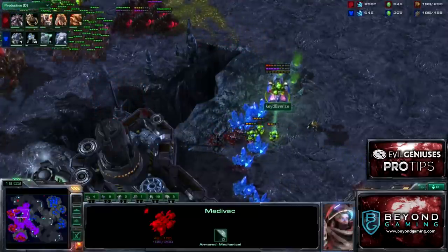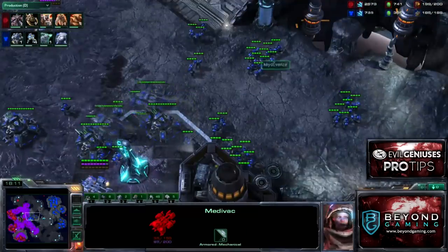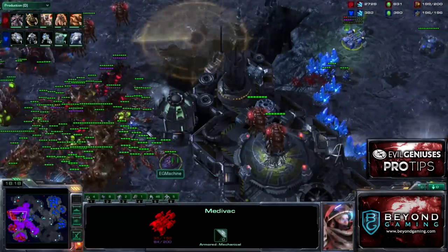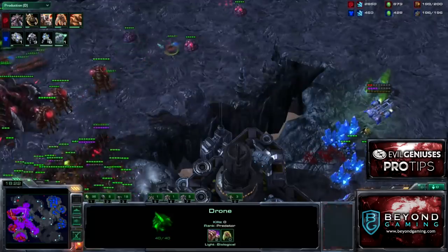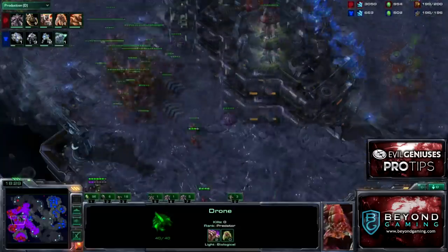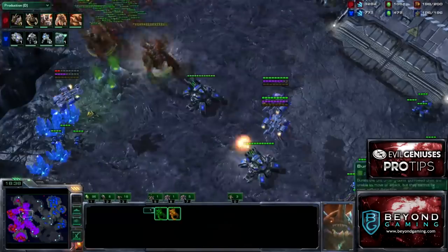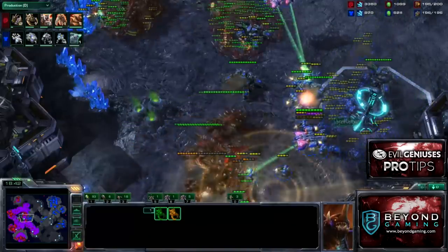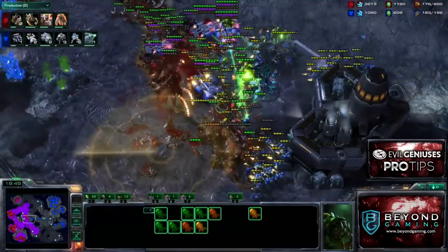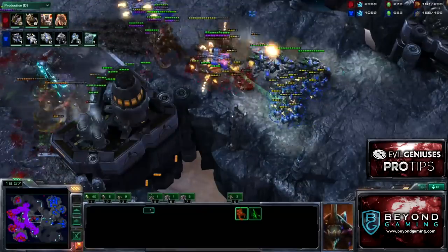He loses a few Marines — nothing too major. Finally the Ultralisks are out. It's really important as Zerg to engage from multiple angles and maximize surface area of every engagement. So I split my forces — three Ultralisks and a handful of Zerglings on one side, the rest on the other. I engage with the Ultralisks first because they take most of the splash from the siege tanks, then put Banelings on move command, focus fungals on top of the bio. I'm able to clean this up without too much of a problem.